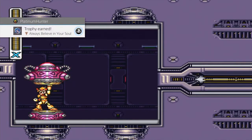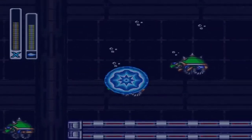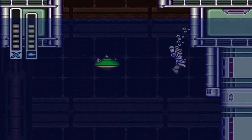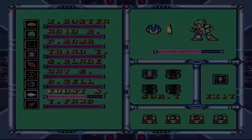After you get the Gold Army, you'll get the 'Always Believe in Your Soul' achievement. In this part of the stage you'll get the Beam Saber — another achievement. Come up this way to the very top, then switch to Zero to take this fight for you.